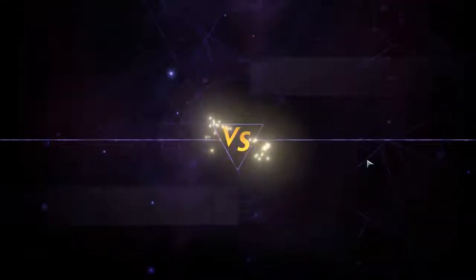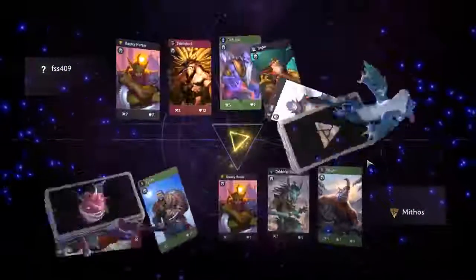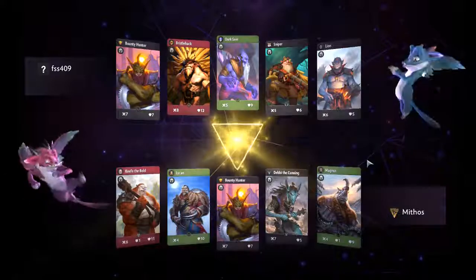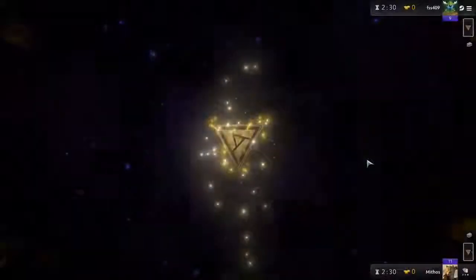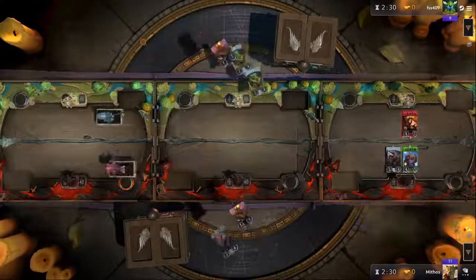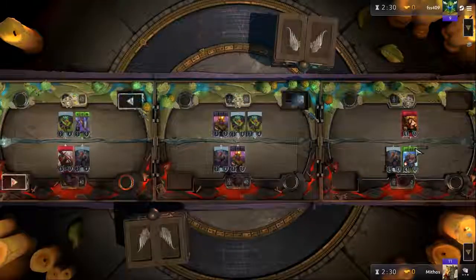Alright, we found an opponent: FSS409. Quite a strong black setup for him — this Bristleback is already going to be annoying.